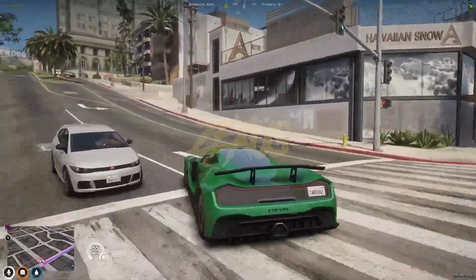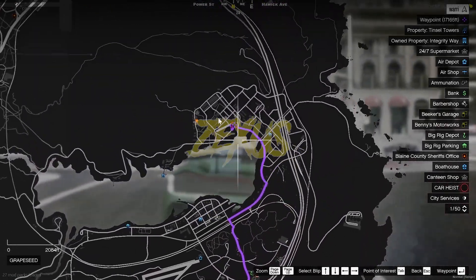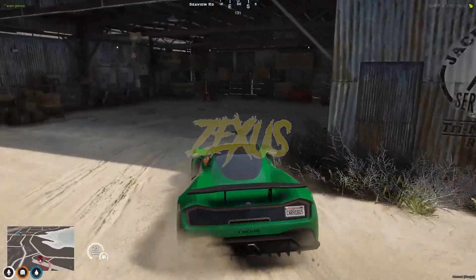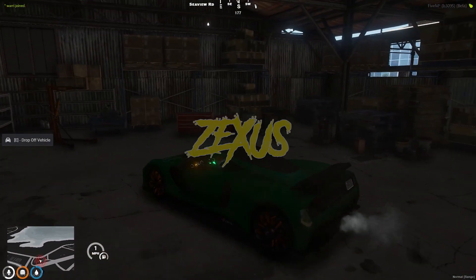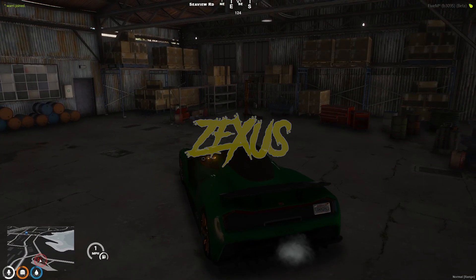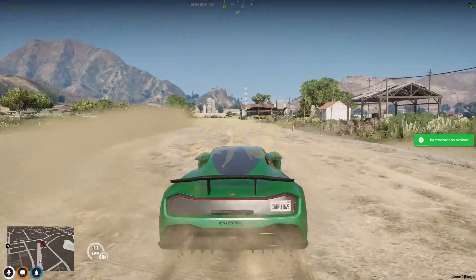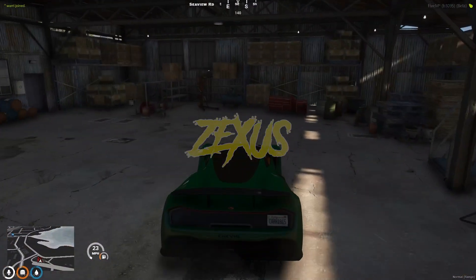Now we have to wait for the tracker to get disabled. As you can see we got the location of the drop on our map. Let's go over there. We just need to come to the given location and press E. As you can see we got a notification that our tracker is still active, so we have to wait for the tracker to get disabled.